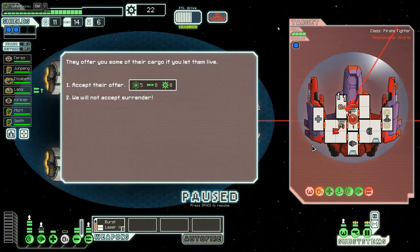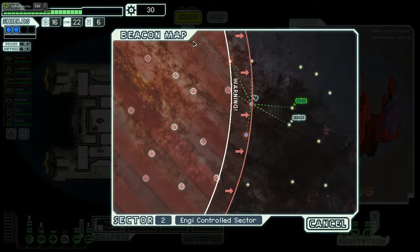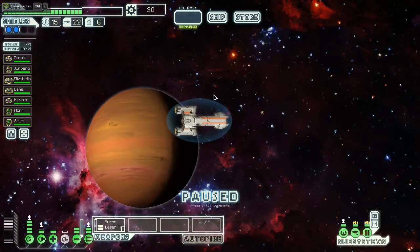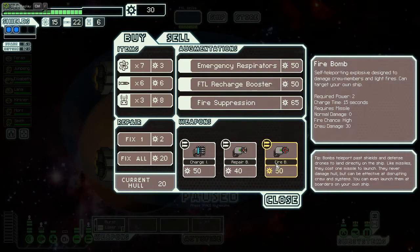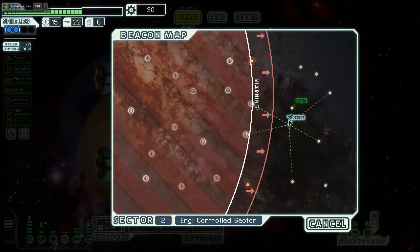Five fuel is actually very important — I'm going to accept that surrender. There's one store here. I may not be able to make it to the exit without an extra jump — I was really hoping this wouldn't be a store. I don't really need to sell anything or get repairs, so I'll just keep going. The exit is going to be overtaken — that's too bad.